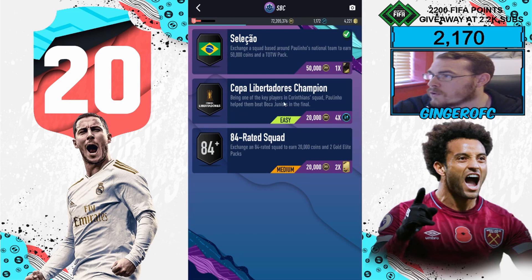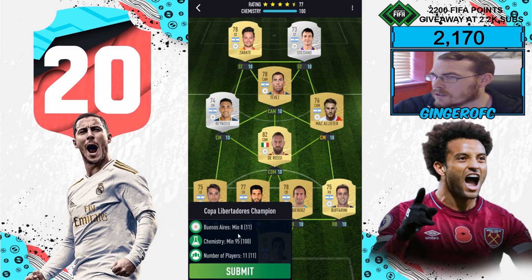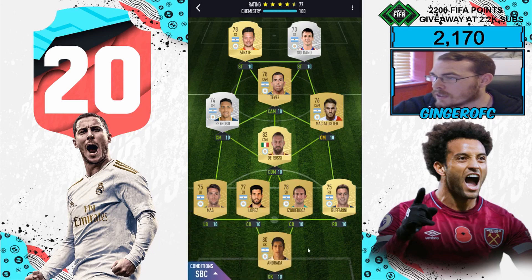Bring one of the key players into Corinthians' squad — Polino helped them beat Boca Juniors in the final. You're going to get 20k coins and four tokens. The condition is Bruno Alves, minimum eight chemistry, mid 95, and 11 players.